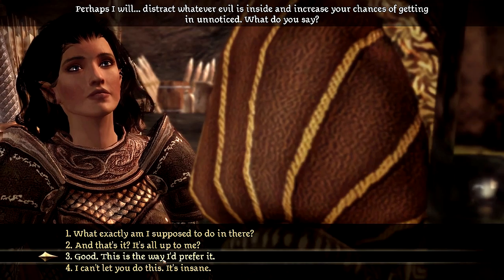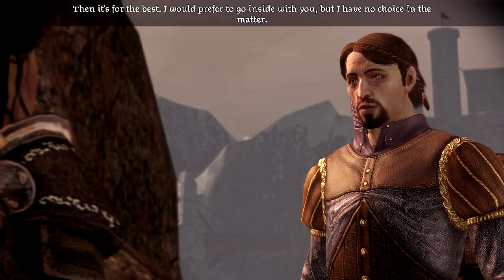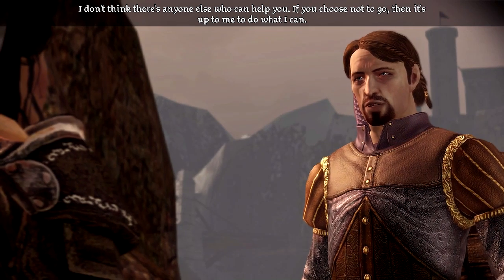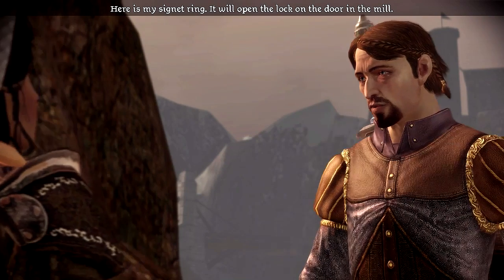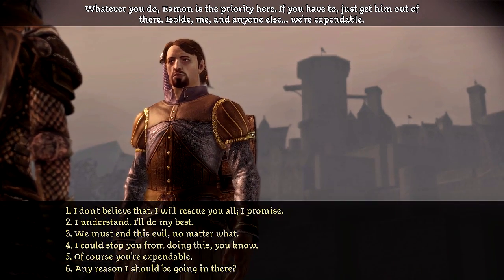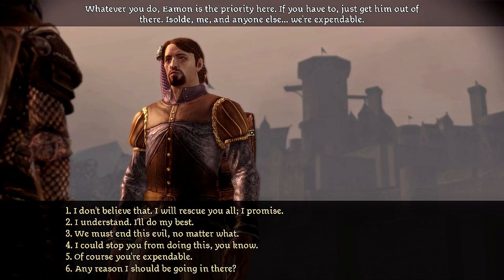'Perhaps I will distract whatever evil is inside and increase your chances of getting in unnoticed. What do you say?' 'I say this is an excellent plan and frankly the way I would prefer it. I can find you once we are inside — then it's for the best.' 'Sir Perth and his men can watch for danger at the castle entrance. If you can open the gates from within, they can move in and help. Eamon is the priority here — if you have to, just get him out. Isolde, me, and anyone else — we are expendable.'